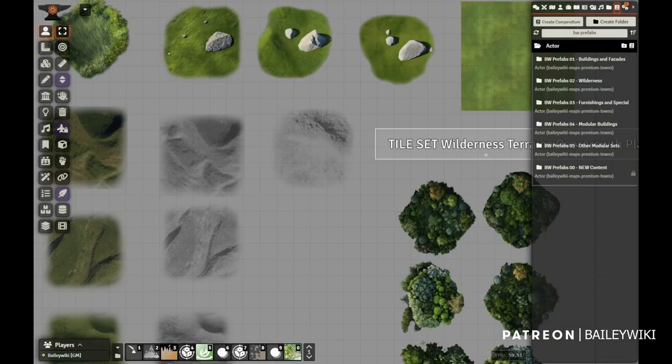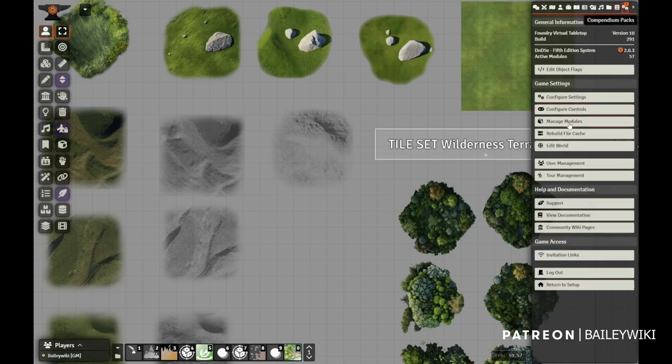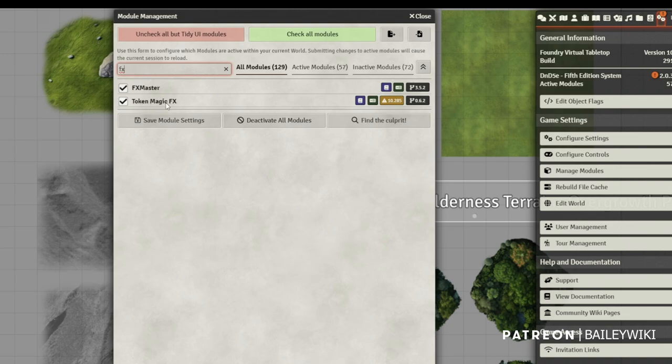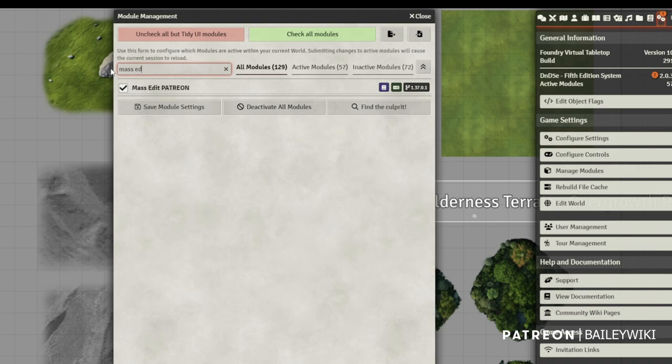Now you should be able to just type and see everything in the library. For Foundry Basic members, what's updated this month are the towns module — where you'll find the new terrain tiles, overlay effects, artwork, new tiles, and all the colorable trees — as well as the nuts and bolts module, which has the overlay effect macros themselves. You will need to use the test build of token magic effects, which I've linked in the video description. Eventually when that gets merged into the main app, it should automatically update.